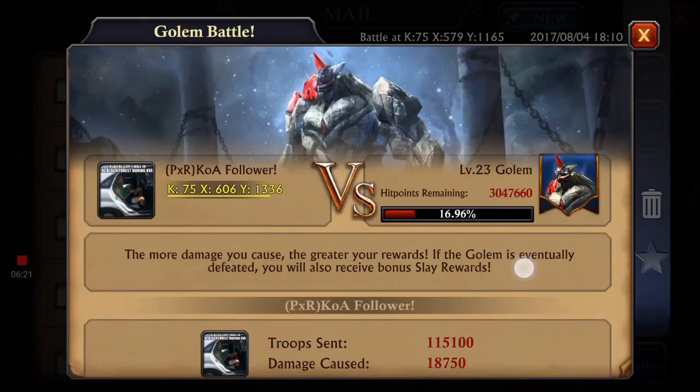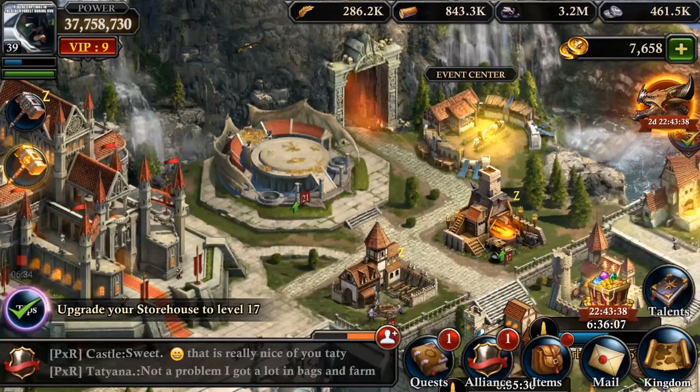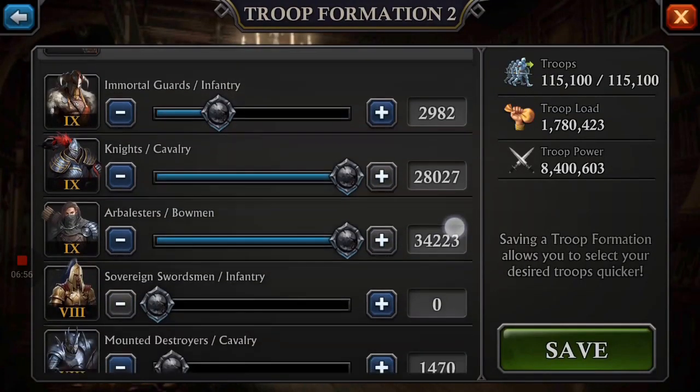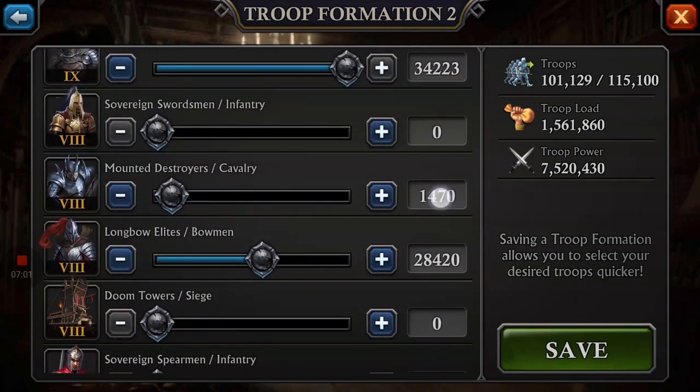I've hit 20,970 now, up from 18,000. 21,180 is still my highest, so I'm trying to figure out how to arrange my march to get back to that number. A couple more marches in is where I really fine-tune it, and at the very end when I've done the golem two or three times, I'm really hitting it home. I've got 3,000 T9 infantry, and I'm going to start moving things around trying to figure out what does the most damage.